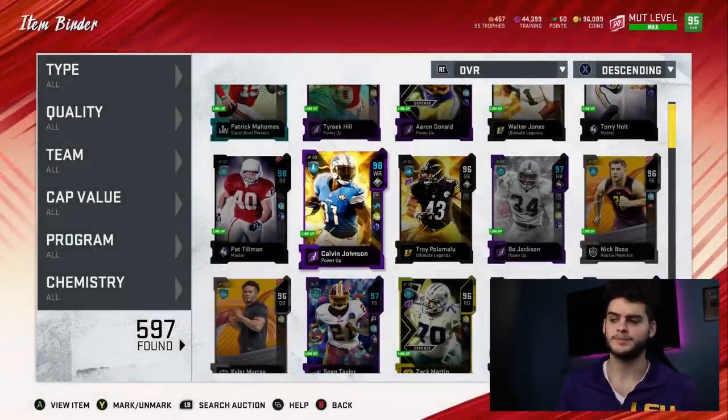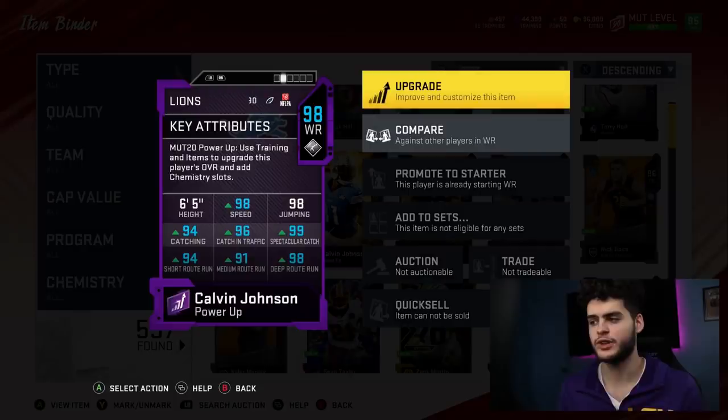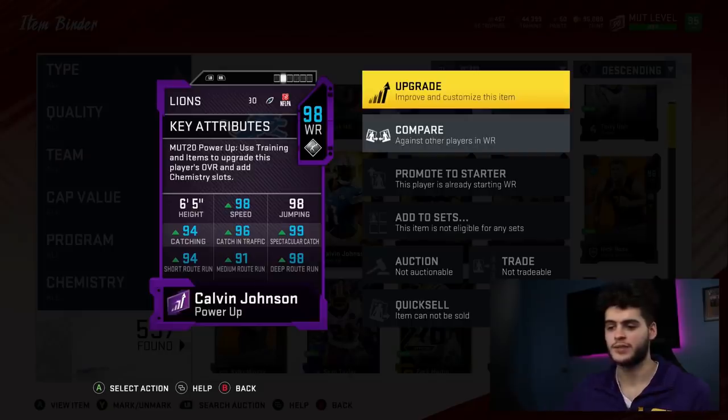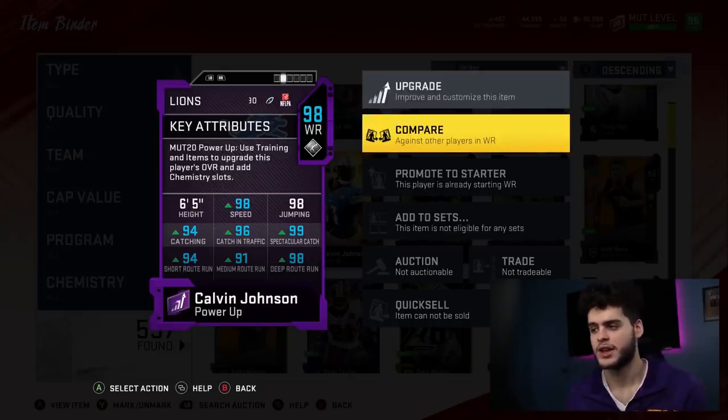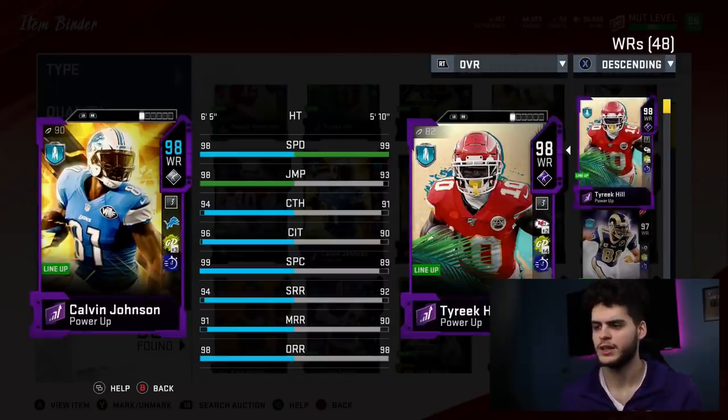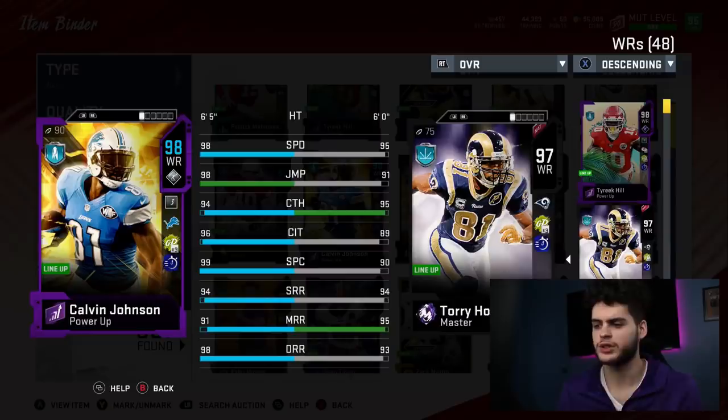But then you get the monster Calvin Johnson Jr. card — powered up: 98 speed, 98 jumping, 94 catching, 96 catch in traffic, 99 spectacular catch, 94 short route running, 91 medium route running, 98 deep route running. Compare this to any other receiver in Madden and he just demolishes them. Obviously against Tyreek Hill it's gonna be a little closer, but just in route running. That speed combo with that height, 99 spec catch, and 98 jumping is gonna be a monster.